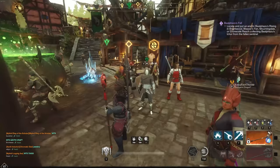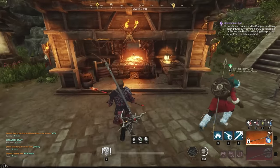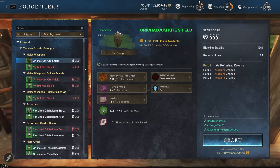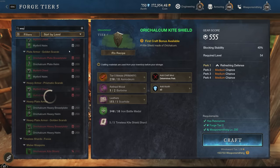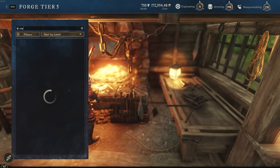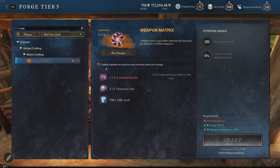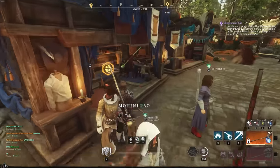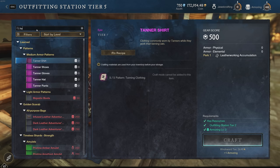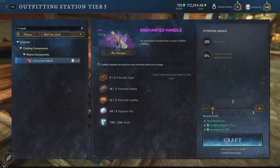That's the first way I've been making really good gold. The second way — I do apologize — you will need 250 Weaponsmithing for this, but if you're going to make good gold you need to put the work in. This is what we call a weapon matrix. I've been crafting these weapon matrixes — all you need is a Tempered Cast, which you can buy from the marketplace, and an Enchanted Handle, which I think you make in the armory.